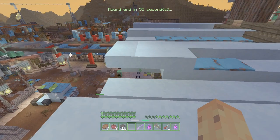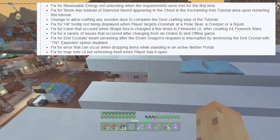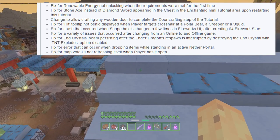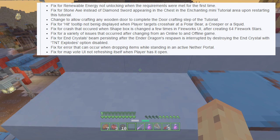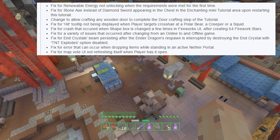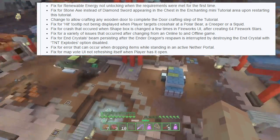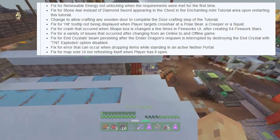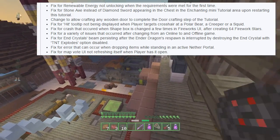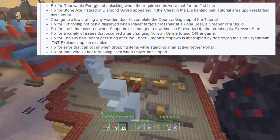They've also made a fix for the stone axe appearing as the diamond sword in certain chests in the enchanting mini tutorial area upon restarting the tutorial, and also changed it to allow crafting any wooden door to complete the door stage of the tutorial. There were a couple of bugs in the tutorial — and it didn't affect most of us, but if you got stuck, this solves it. There's also a fix for the hit tooltip not being displayed when a player targets a crosshair at a polar bear, a creeper, or a squid.